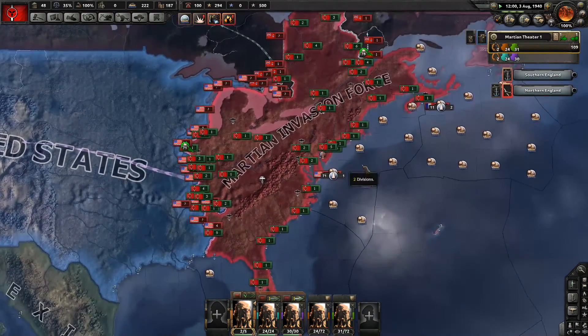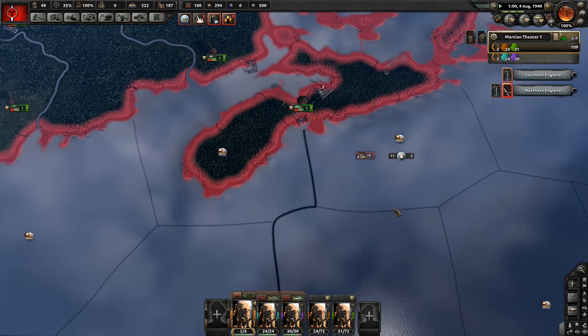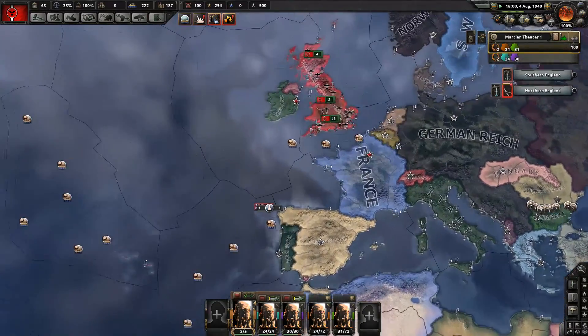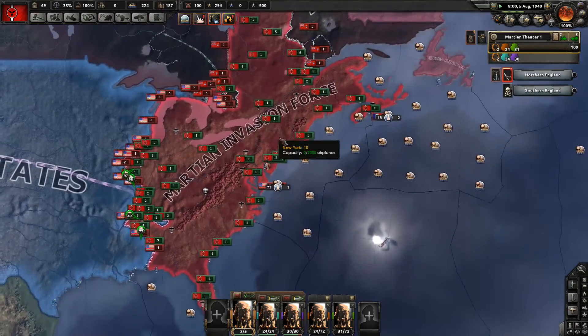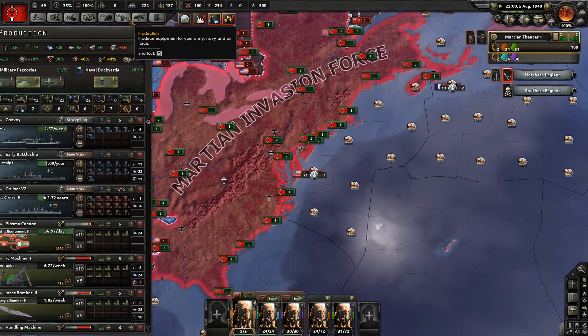We're getting a lot more people called in as enemies, which is unfortunate. There are a lot of convoys just being wrecked everywhere. Can't wait till we can build our own navy, but that's still a good ways off — working on it.